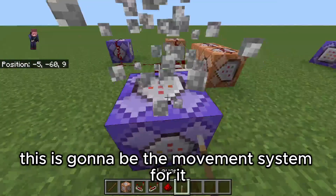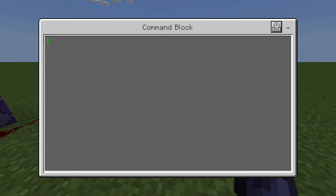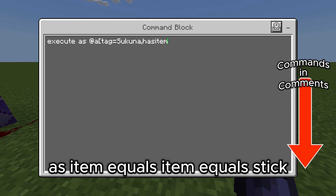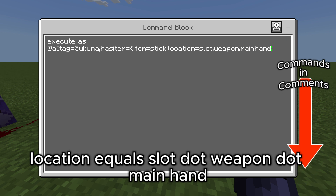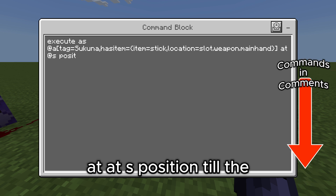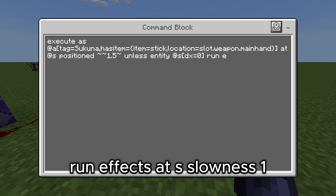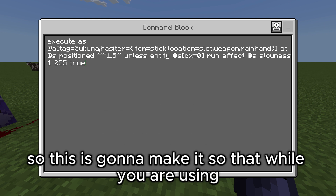So first you're going to have to put in: execute as at a tag equals sakuna, as item equals item equals stick, location equals slot.weapon.main, at s position tilde tilde one five tilde, unless entity at s direction x equals zero, run effect at s slowness one two five five true.